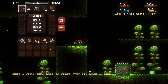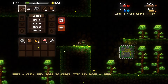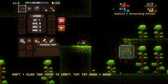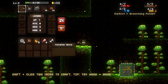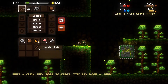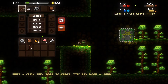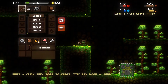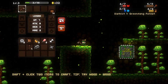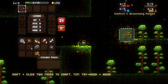Is there an inventory? There is. How do you craft? Shift click two items to craft. Try wood and wood. Gives us an axe handle. What is this — iron bar, string, wood. Split the wood, gives us a wood plank.